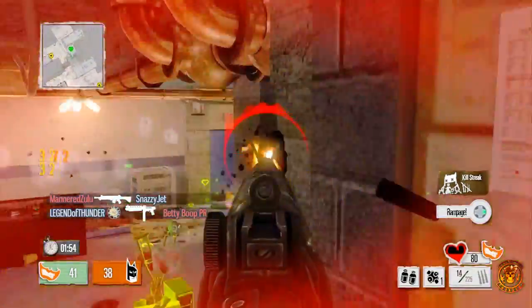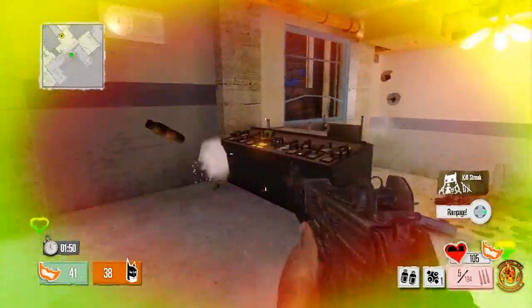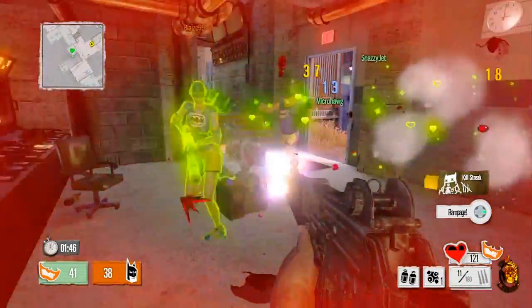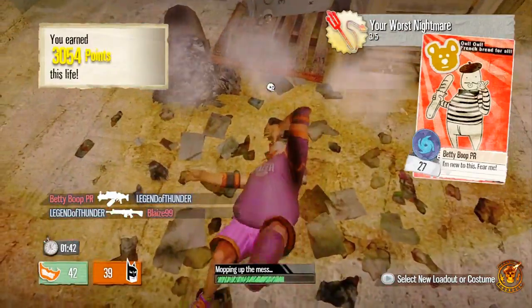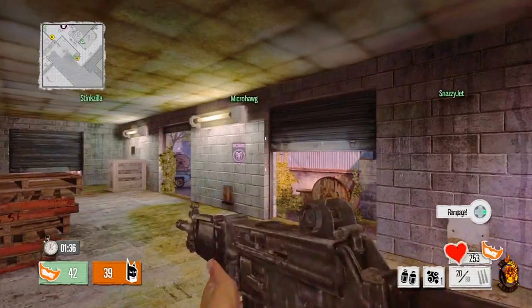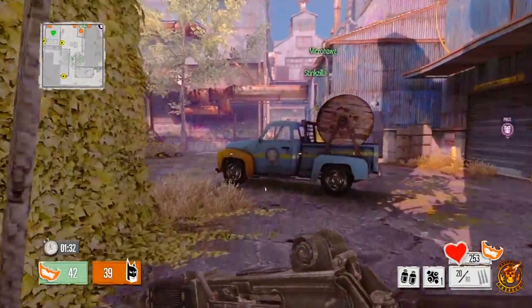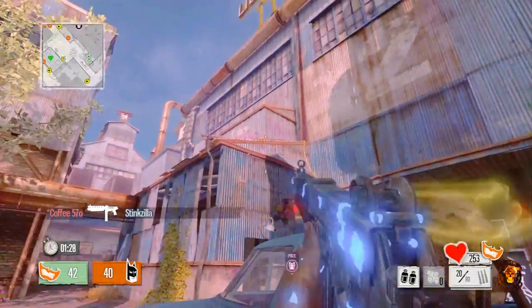That chick is right by me — we get into an epic battle. I switch my gun, she goes invisible, I'm just spraying — where's she at? I take her out, but then her teammate comes and owns me. That was an epic engagement, really good fight. And I get another rampage — two rampages in one game! Usually I'm lucky if I get one rampage a game. I'm still learning, guys.